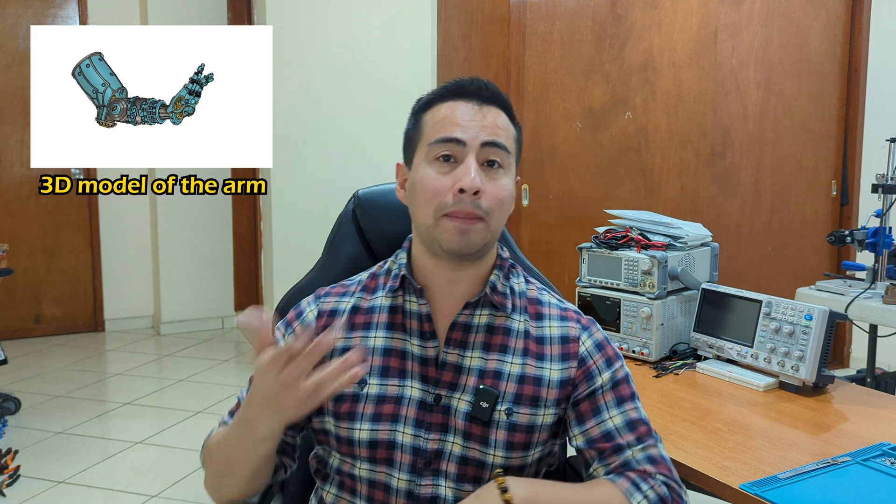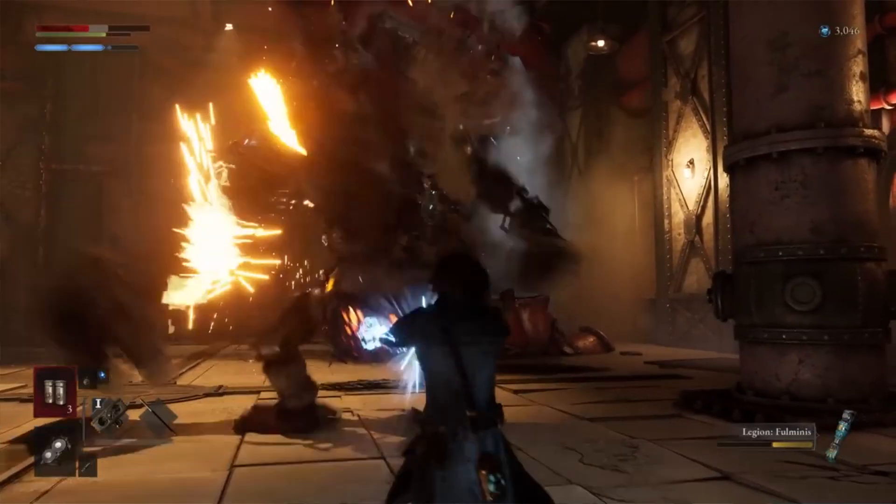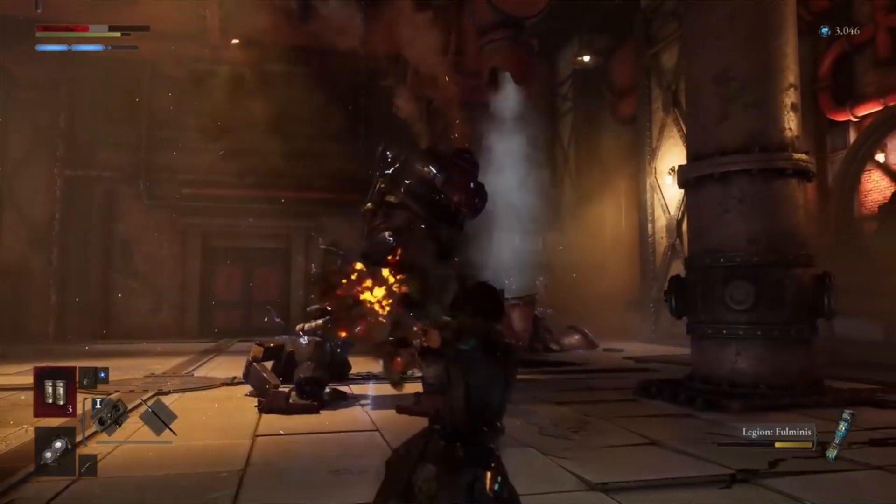All of the other components are printing, so in the meantime let's work on the electronics. In the game you see that the Fulminis arm charges up before blasting the enemy with lightning. To simulate that, I can't just open and close a hand - that would be too simple and too boring. It would be so much better if the hand slowly opens, and at the time of the blast it suddenly opens completely.